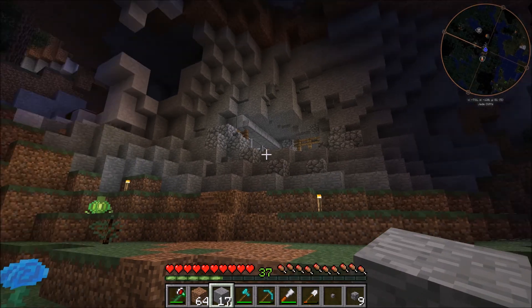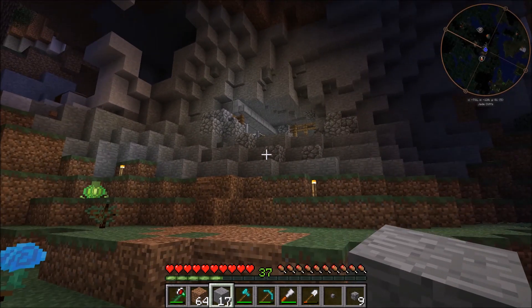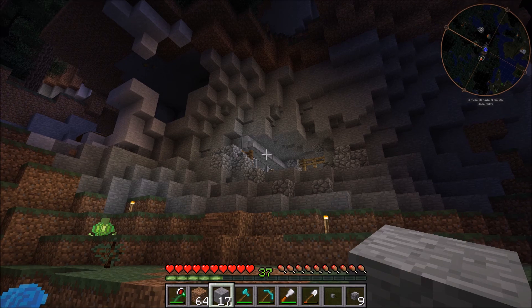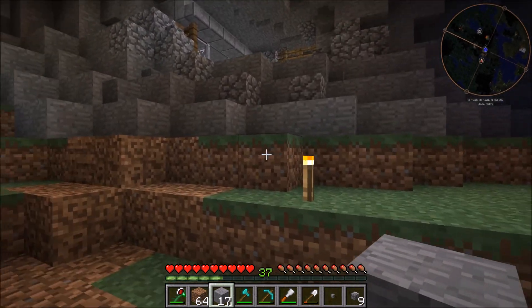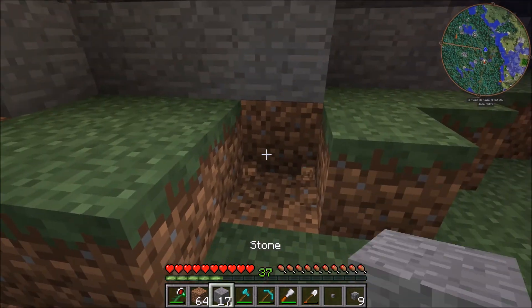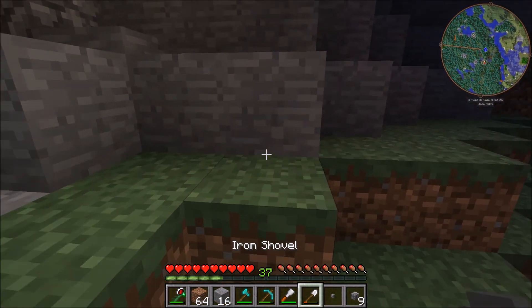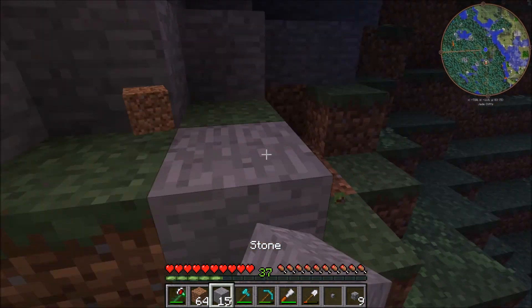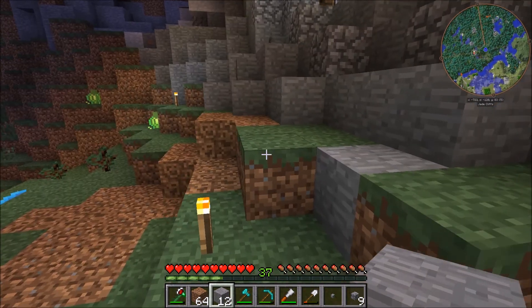Yeah, so it doesn't look like a weird stone area jutting out — it actually looks like you carved into the side of a mountain. I may add some cobble around here in general. Another thing I really wanted to do was take random chunks like this and put some stone in so it kind of blends with the grass.